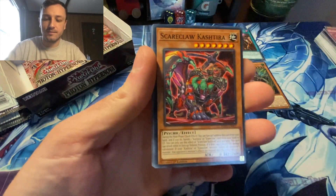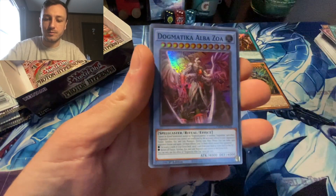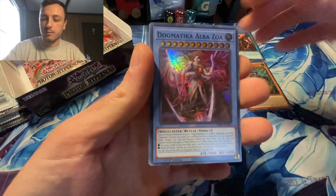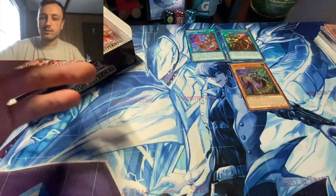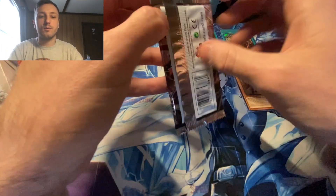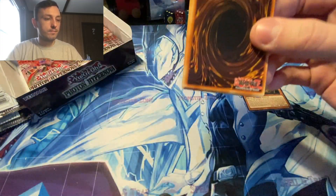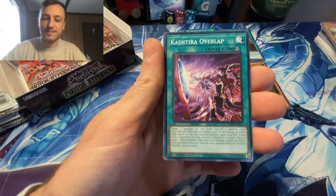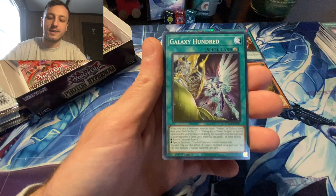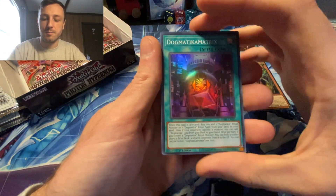Branded Befallen, Scareclaw Kastira, Light of the Branded, Abyss Script, Dogmatica, Alba Zola. Make sure there's nothing else sliding back there — you never know. Phenomenaca. Photon Hypernova — already cool in my book. Grimness, Kastira, Overlap, Galaxy 100, Chaos Beast, Dogmatica Matrix.